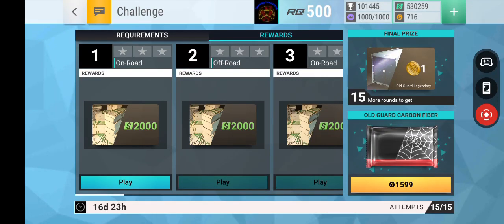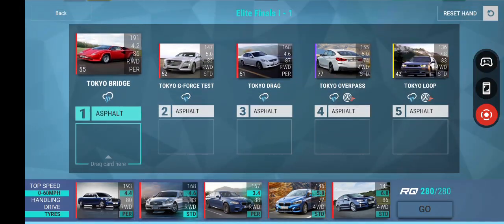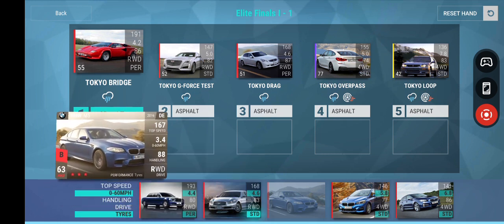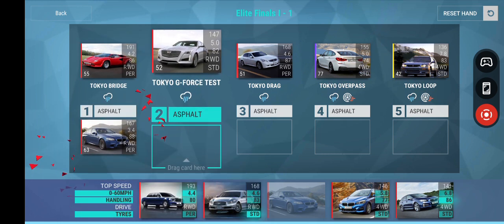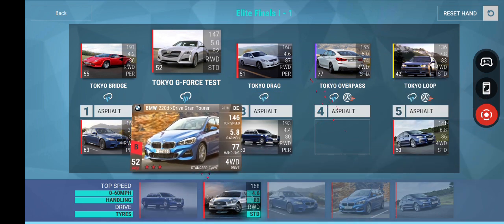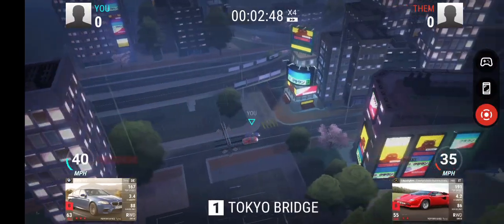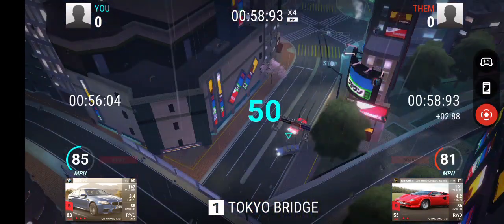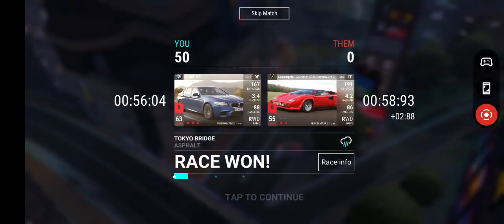So this is the Elite Finals 1. To access this, you need to have beaten three of the Elite challenges to get your token, and at the end of this, you can grab your next token to get either the Mitsubishi or the Aldi, depending on which one you chose in the previous challenge. If you already own one of the cards, you can pick the other, or if you own both of them, you can earn a Carbon Fiber with a Legendary in it.